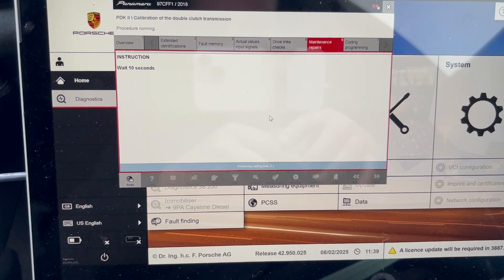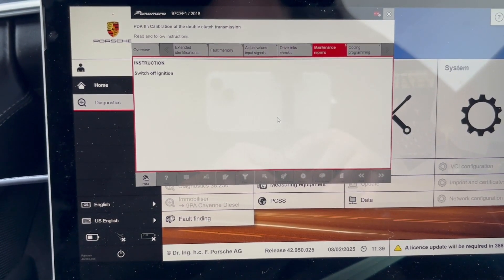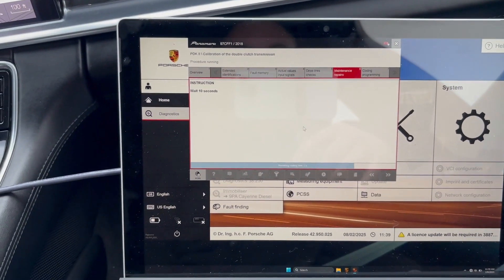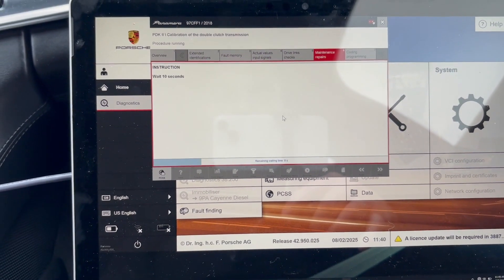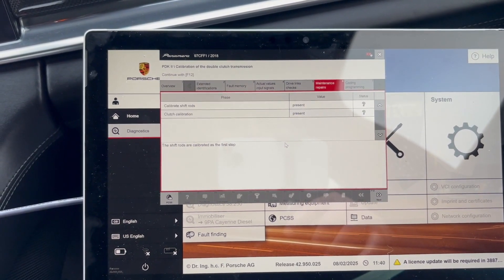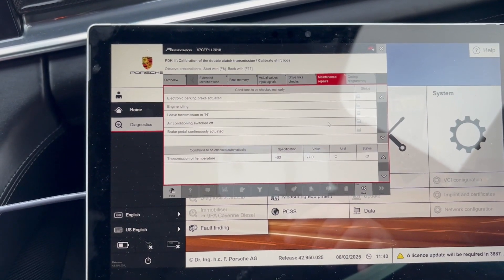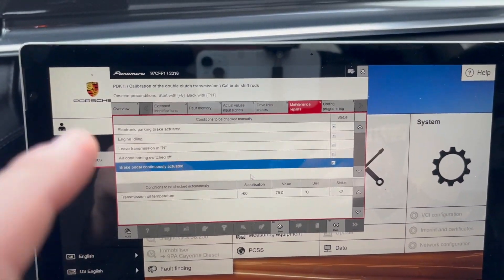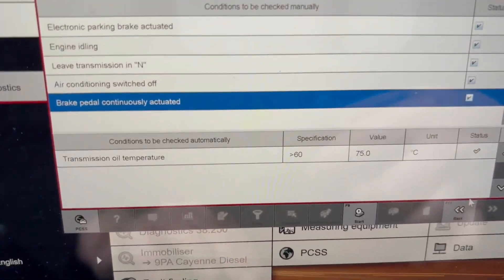It told me to switch ignition on but said do not press the brake, so I had to release my brake setup. Leave it on for 10 seconds, then wait five seconds, then switch ignition off again and wait 10 seconds with ignition off. Now switch ignition on again — ignition's on, wait 10 seconds. The shift rods are calibrated as the first step, so hit Next. We've got to start the car — parking brake on, engine idling, transmission in neutral, HVAC completely off, and brake pedal down. Make sure the fluid's at the correct temperature.